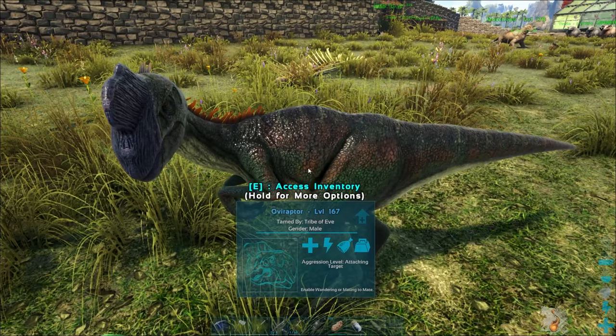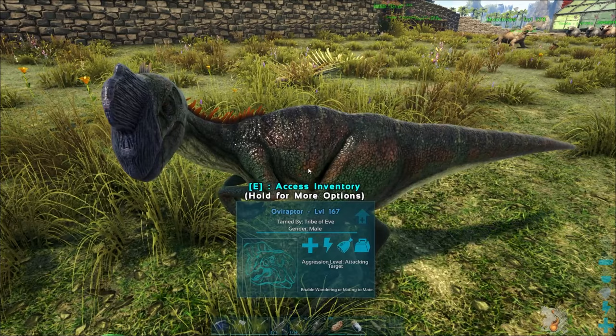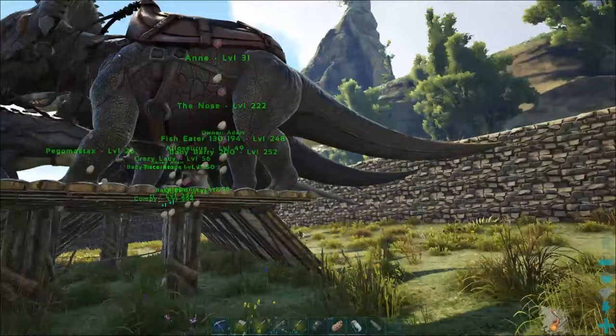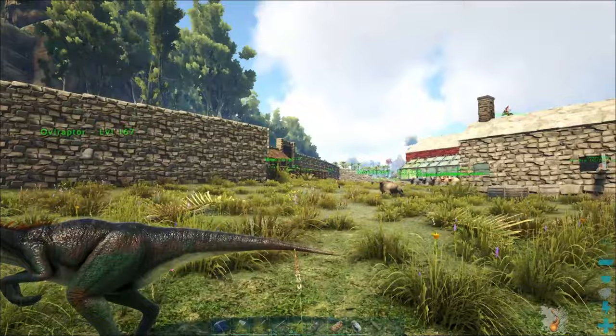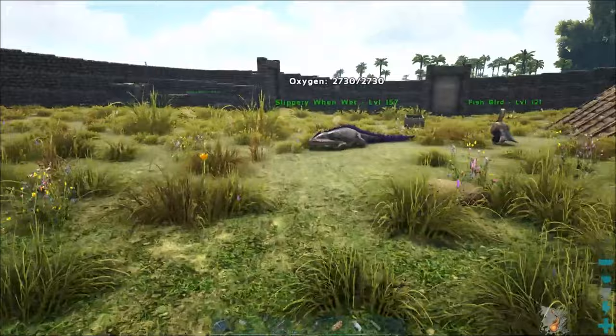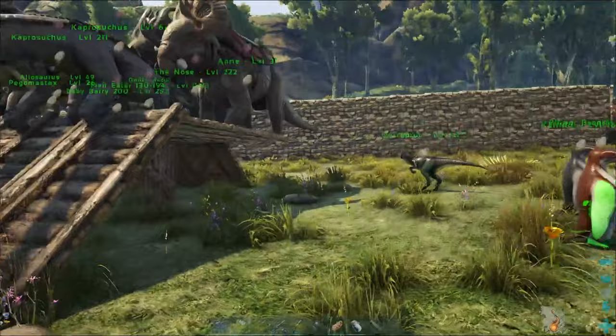We've got this oviraptor loaded up with stones so when it's on wander it's not going to go anywhere. We'll go into behavior and enable wandering. Now we've got the little eggs flashing — everything within a certain range is going to have these flashing eggs. You can see these penguins have that symbol, and it extends a pretty good distance. Even this guy over here and these baryonyx have that little boost, and it'll stack on top of the mate boost.